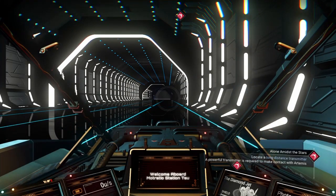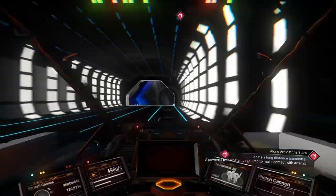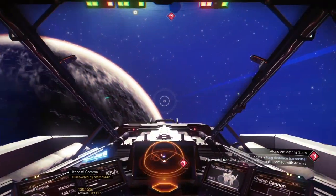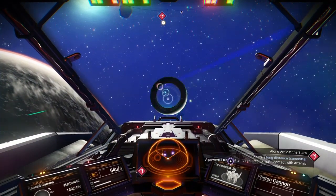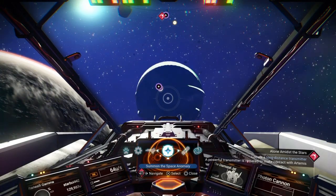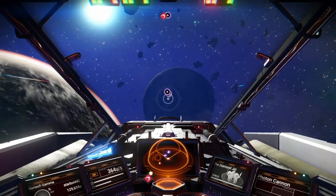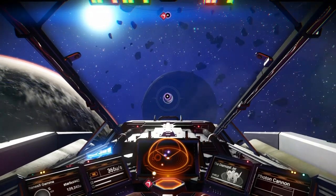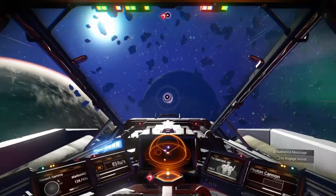Basically what you want to do is come into space — not the space station. You want to travel into space, and once you're there you're going to want to spawn in the space anomaly. On PlayStation press down on the d-pad, go over to it and press it to spawn in the space anomaly. If you don't know how to spawn it, just complete a few missions of the main campaign story and you will eventually unlock it.